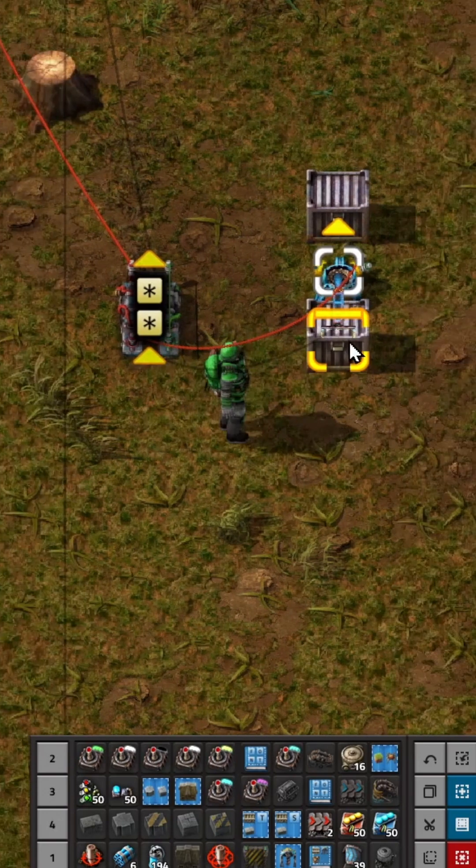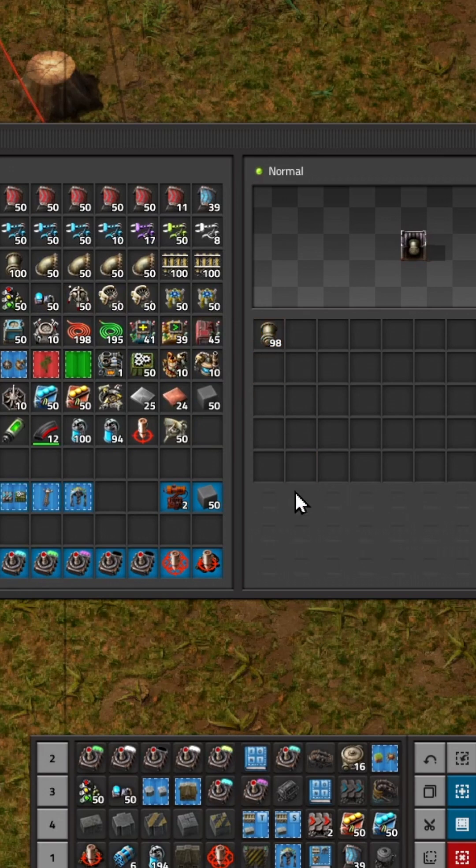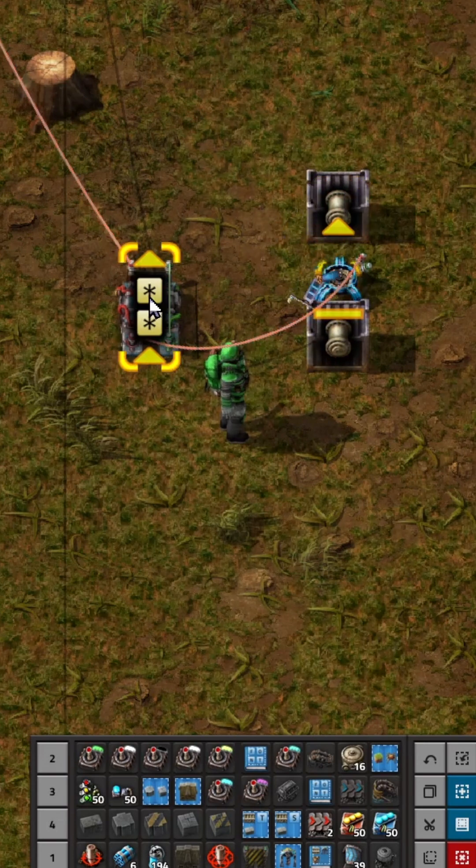Then simply start filling the box with items. We put 100 pipes in the box and the hand will move the pipes to the box. You can use that information for lots of different gadgets, which we'll cover in another video.